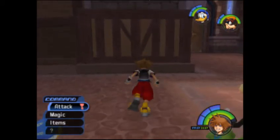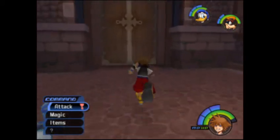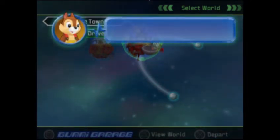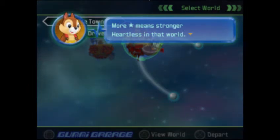Alright, where's the gate to the gummy ship? Over here? I hope it's cherry flavored gummy. Not that kind of gummy, Sora. Sora stopped eating the wing. Gummy! Select your destination with the cursor. Observe the battle level when selecting destinations. The more stars means stronger heartless in that world.